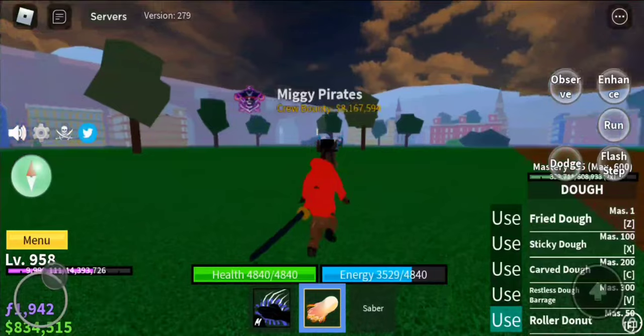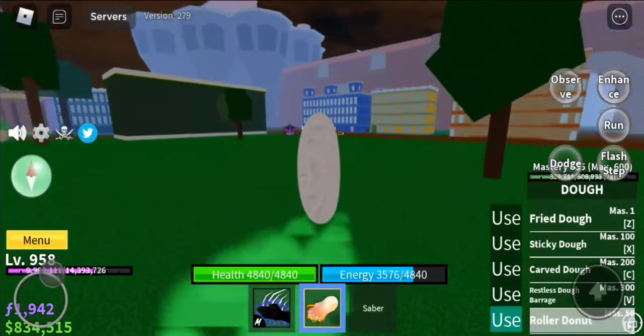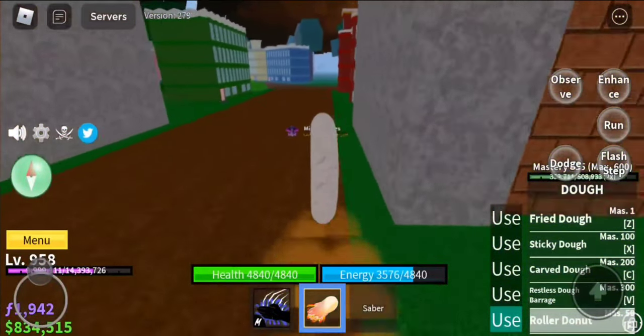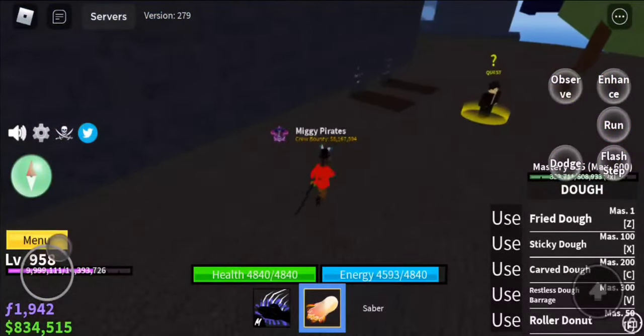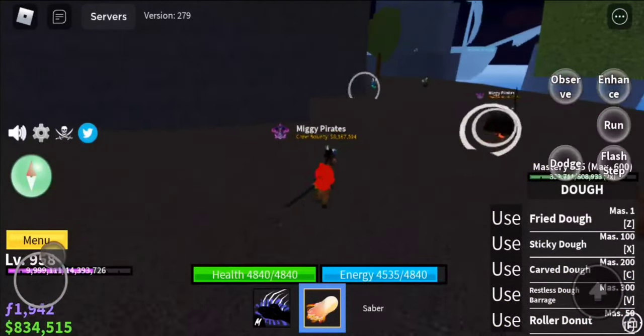Now that it's nighttime, we can find the blue flower, which only spawns at night. The first location will be on zombie island. Let's go to zombie island by boat. The first location of the blue flower should be right around here on the gravestones.